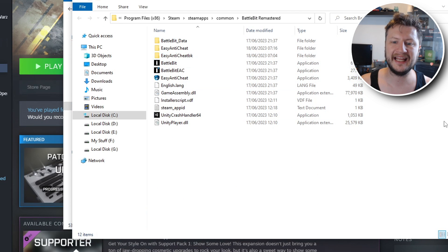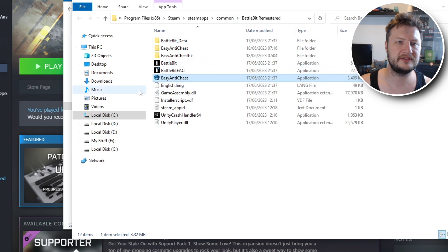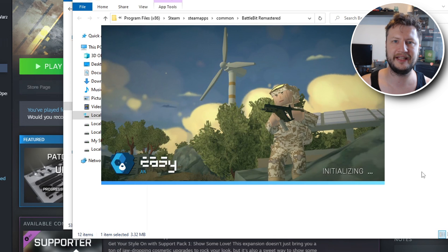Another thing you can do if you're still having issues is to launch the game by double-clicking on Easy Anti-Cheat instead of launching from Battle Bit. Go to the location where you installed the game and double-click on the Easy Anti-Cheat option there, and it will begin to launch the game.